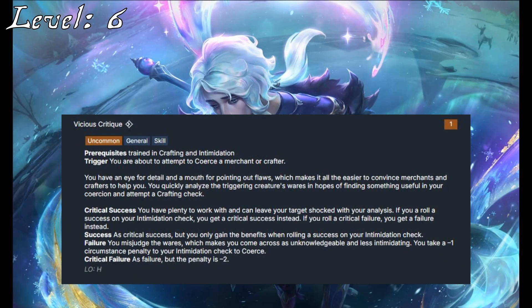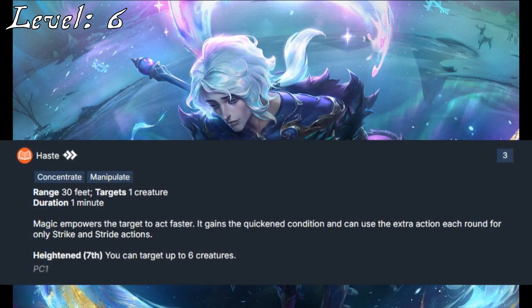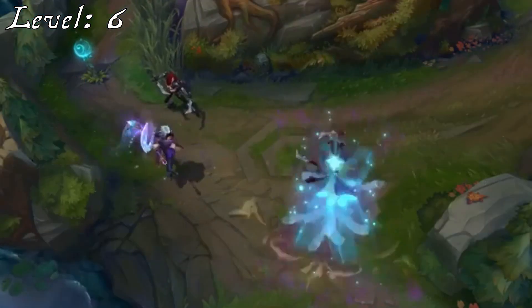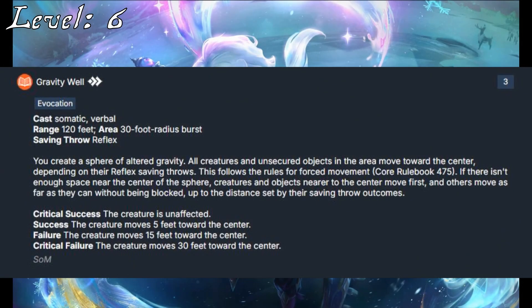As for his skill feat, I've never met an artist that wasn't already extremely critical of their own work, and Vicious Critique is something to represent that, though Hui doesn't seem quite as caustic as this skill feat suggests. For other 3rd rank spells, there's Haste for many of the same reasons as Loose Time's Arrow, and more importantly there's Gravity Well. This captures the dragging effect of his Crushing Maw, pulling victims to a central point, but unfortunately doesn't deal any damage. I do have plans for that, but we aren't quite there yet.